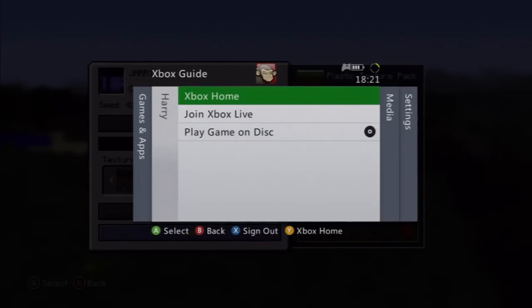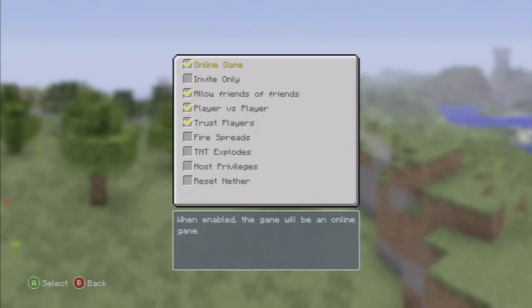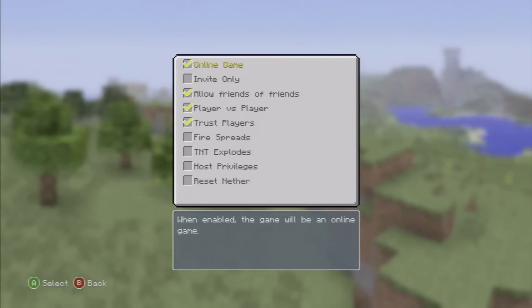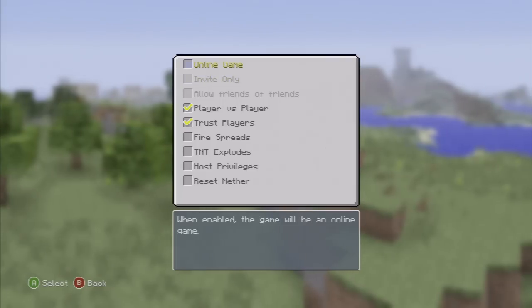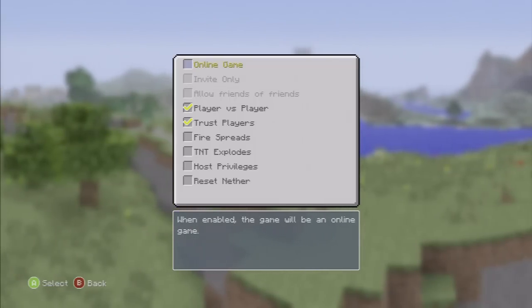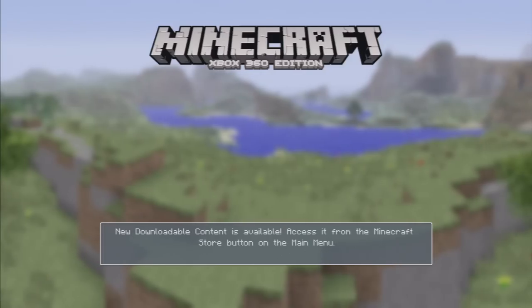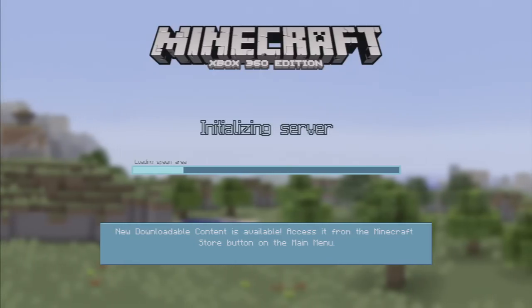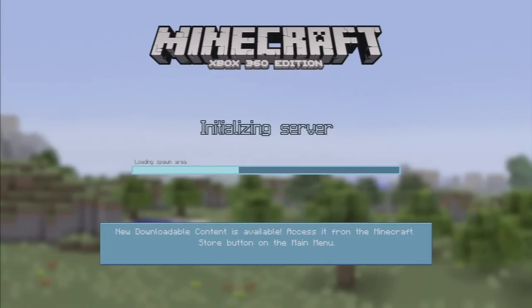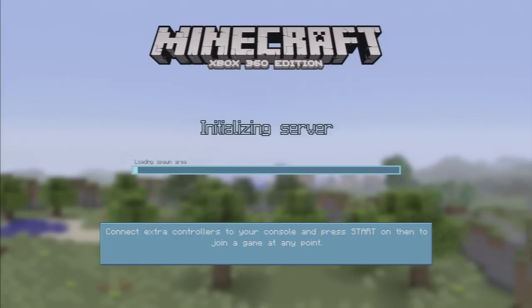If you go into more options you've got the online game. So if you want to play local two-player split-screen, you uncheck the box, go in, and as you can see it's loading - which is always a good sign, there's no error messages.